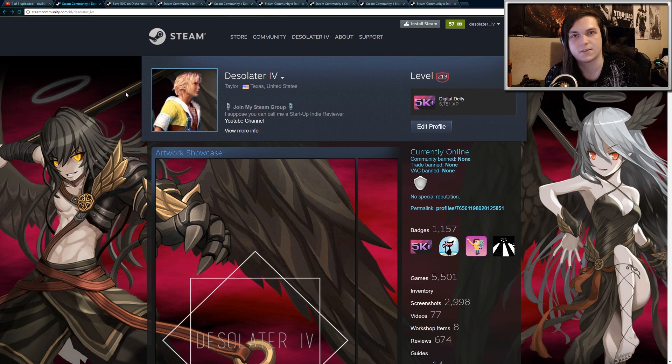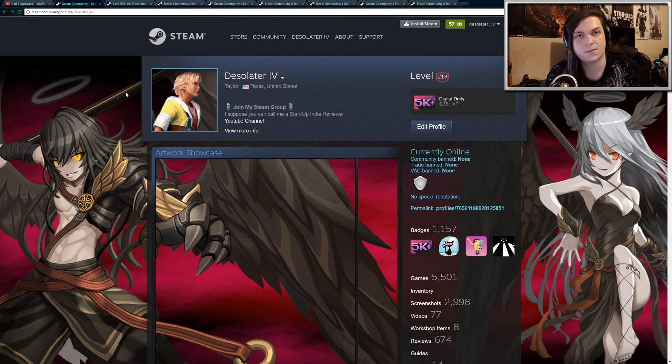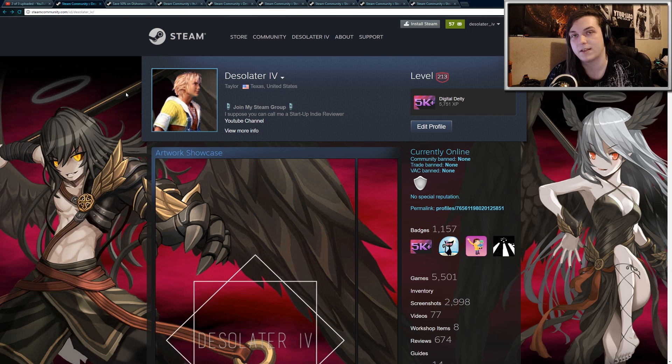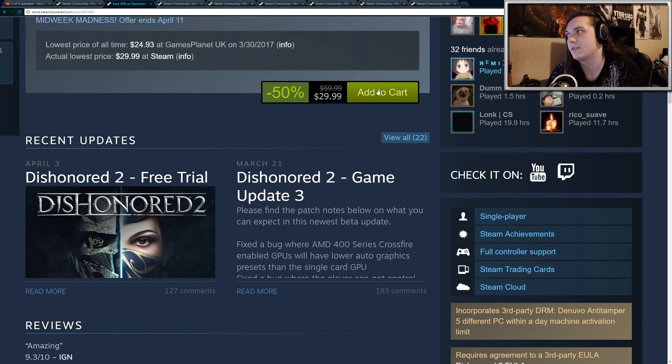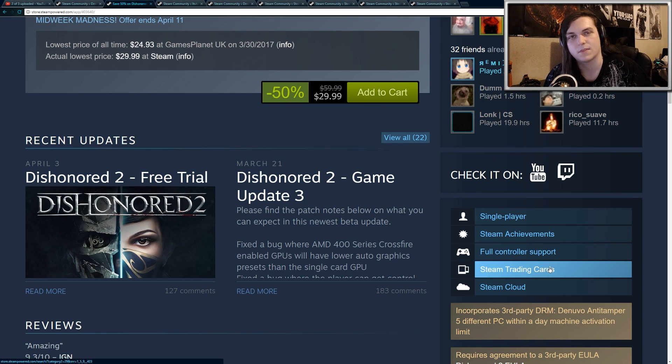There are two ways to start earning Steam trading cards. The first way is to simply play Steam games with trading card eligibility. For example, this is Dishonored 2 — in the bottom right corner you can see that this game supports Steam trading cards. So if you decide to buy this game and start playing it, you will start earning trading card drops for free. They'll just randomly drop as you play through the game, and after around two to three hours you will earn all the drops available.